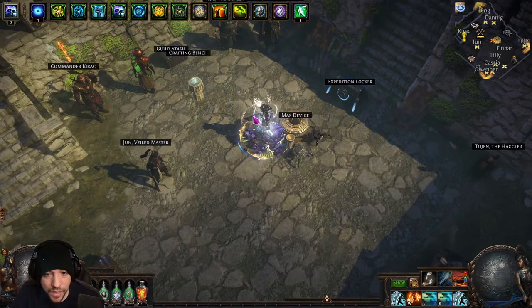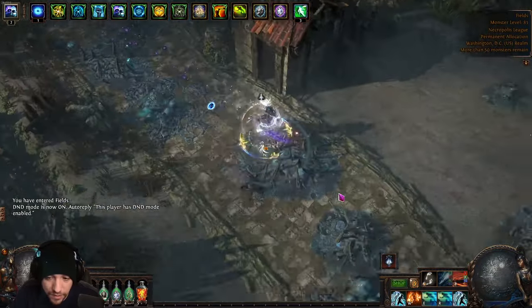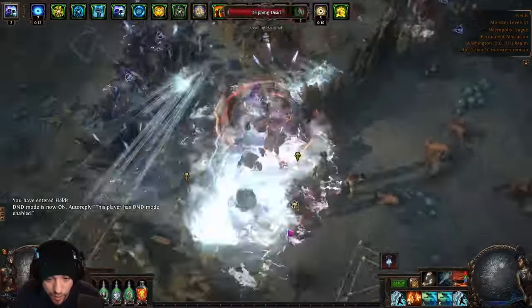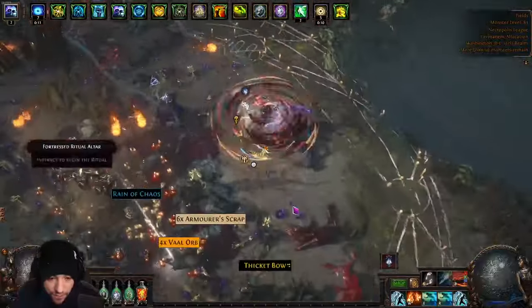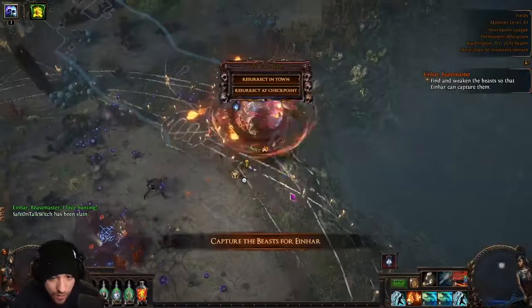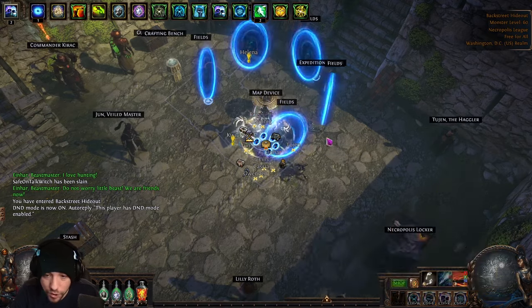When you go in, if you're running the other strategy you'll notice the delirium mirror — follow that other video for that part. As you're going through the map you will eventually see the ritual icon, and you want to kill all of the enemies in the circle to save them in the ritual. What it does is spawn those monsters again in the ritual, so the more monsters you kill in the area, the more that will appear in the ritual.